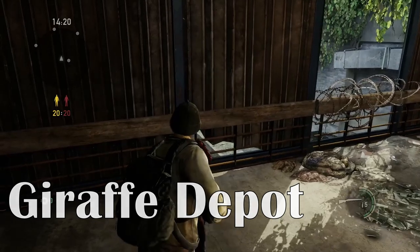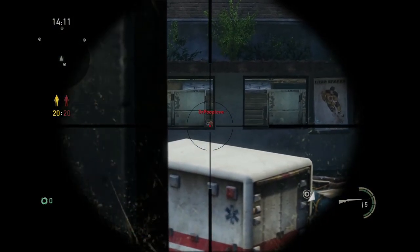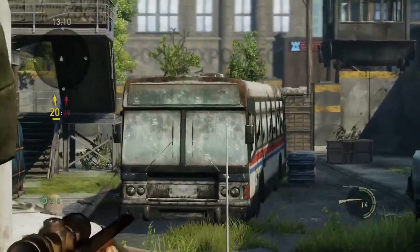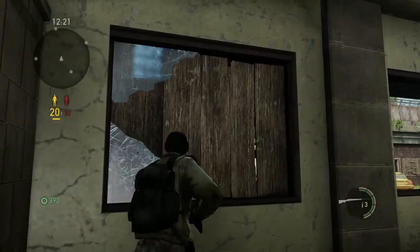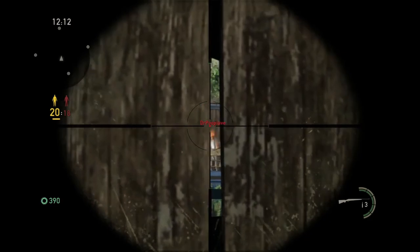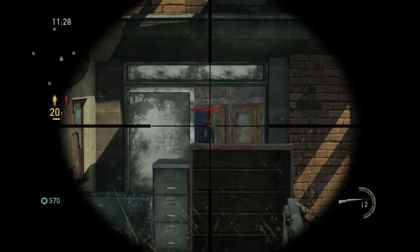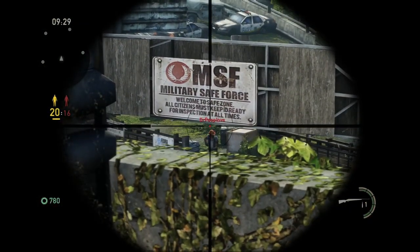One of my favorites on Bus Depot is using this window here — a lot of people use it to get people down below, but did you know you can use it to reach all the way down to the supply box and get a headshot? On top of this police cruiser you have a good angle on those at the supply box and anyone else. If you know someone is sniping in the window across the way and you want a sneaky shot, you can go behind this boarded-up window and use it. You can climb on top of these walls and get a really good angle covering traffic going this way. If you're up on the rafters, you can use this angle to get anyone heading towards the gate.